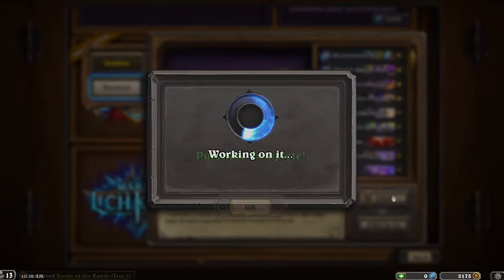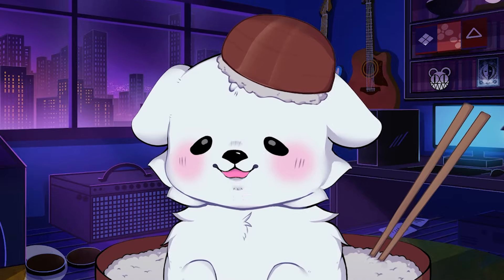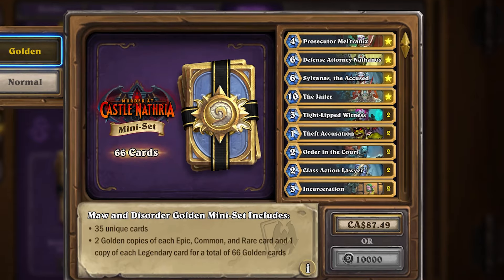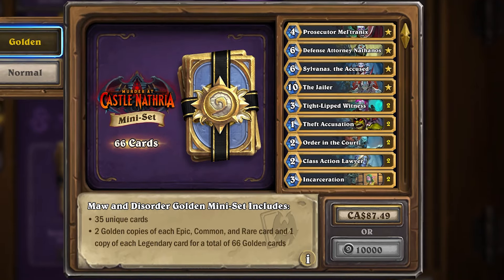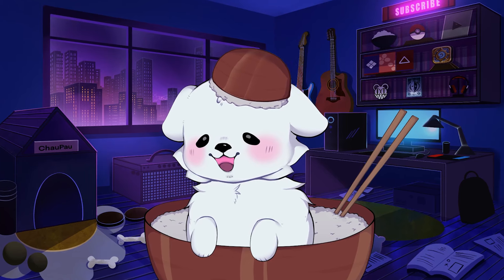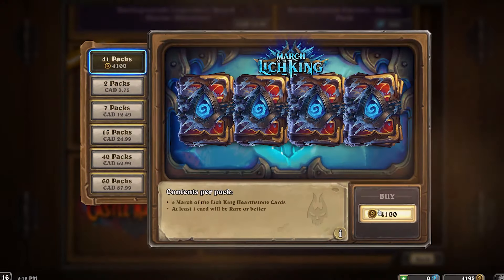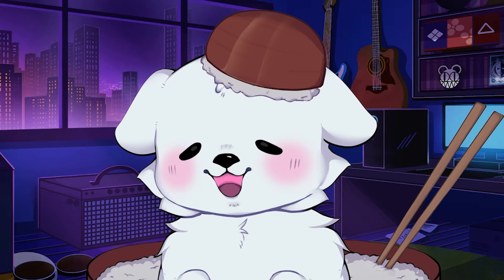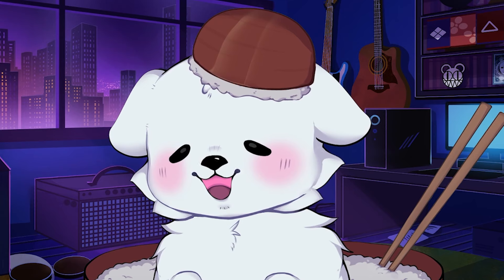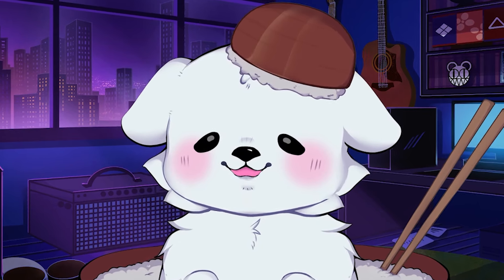We all know that buying mini sets gives you the best value for your gold, but what if I told you that buying the golden mini set may just give you even more value for your gold? I have found a way where buying golden mini sets in Hearthstone may actually give you even more dust per gold value than just buying regular packs, and I am here to show you how to implement this golden mini set strategy.